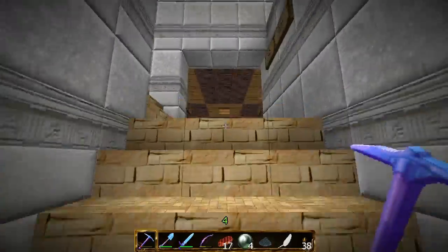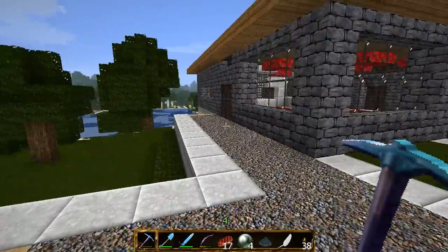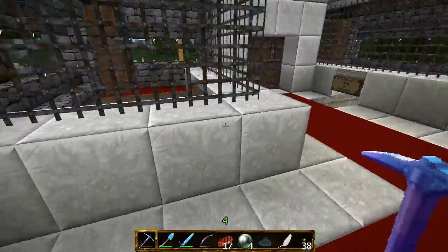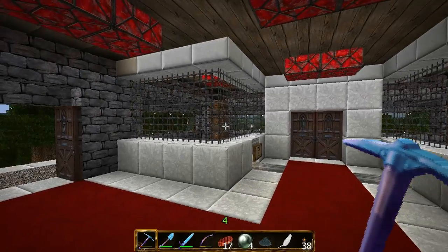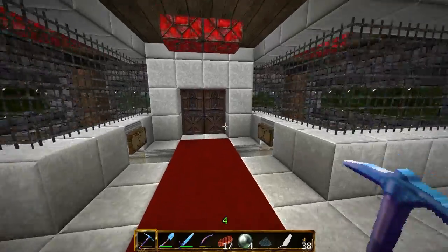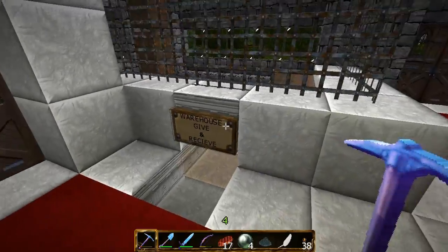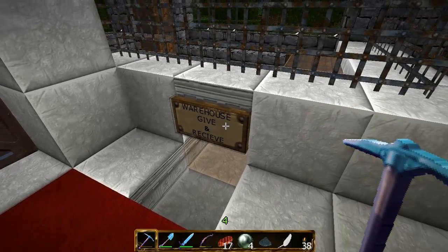One more thing to say — this whole spawn area and the plots are set with legit items, so nothing is spawned in. Even though it's smooth stone, it's made with a block transmitter on 1.2.5. So here is the real estate and the warehouse — the warehouse, go to the spawn shop, it's easier I guess.